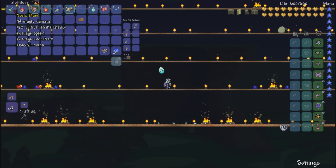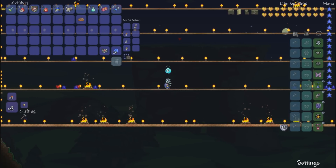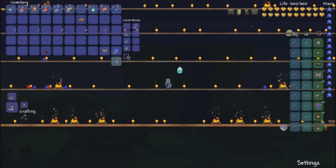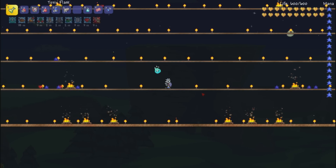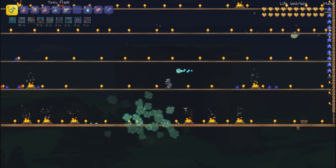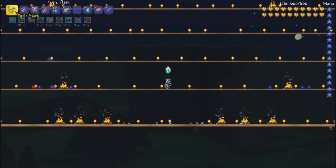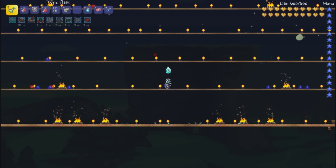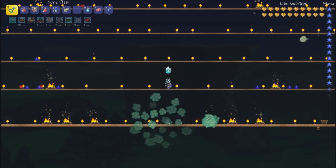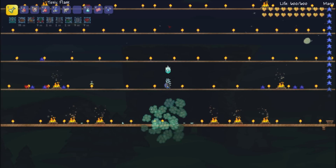It's not even a buffed Toxic Flask. Just make sure you have your mana pots. We probably didn't even need all these buffs — you could honestly get away with just Iron Skin, Regeneration, and a Pumpkin Pie. New love for this Toxic Flask weapon — it definitely did a ton of AOE damage to the Destroyer and destroyed him, some might say. Anyway, I hope you all enjoyed this video. Leave a like, leave suggestions for new weapons vs. bosses. I'll see you all for the next one. Thanks for watching. Goodbye.